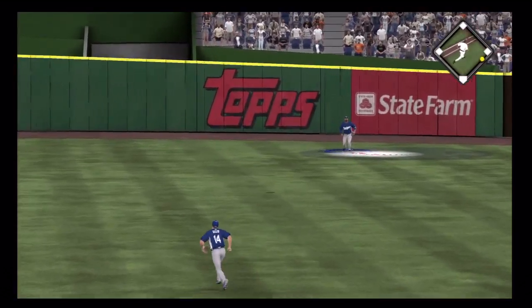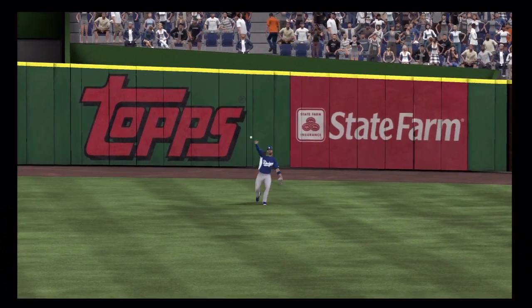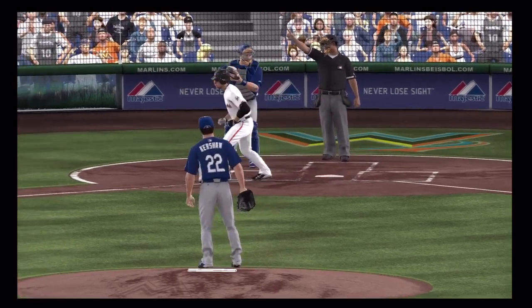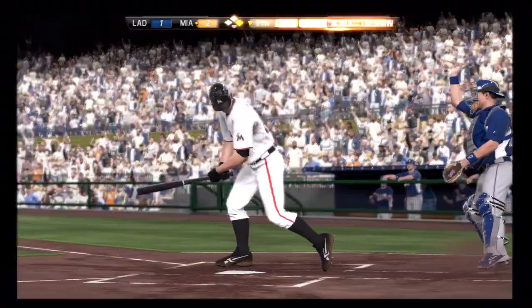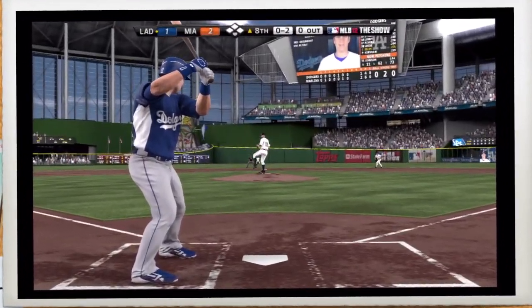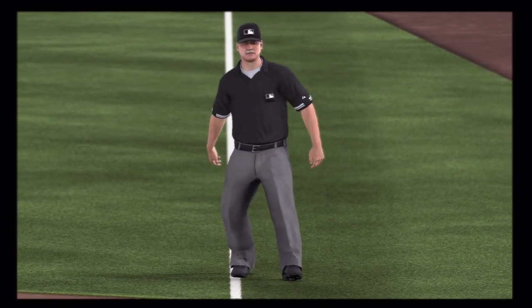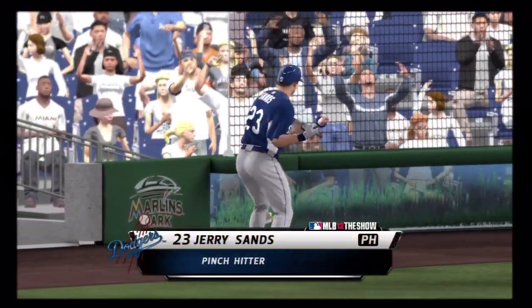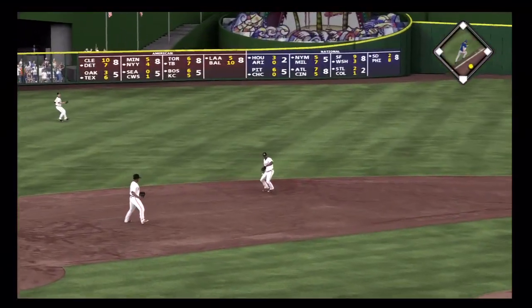In the air now for center fielder Kemp — and there's the second out of the inning. They'll issue the free pass with the pitcher running down the pitch. Now a fastball as he just reared up and let that one fly and the inning is over. Did he hold up in time? Jerry Sands will pinch hit here and he's the potential tying run — he hit 29 home runs in just 94 games for AAA Albuquerque.